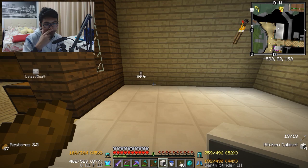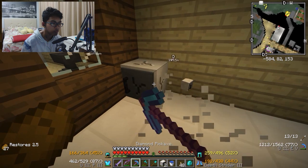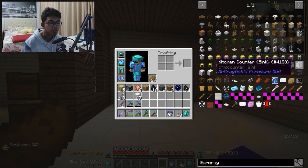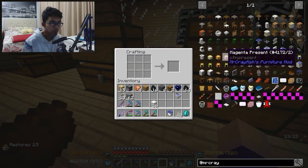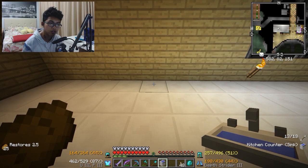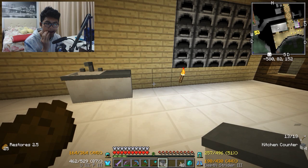Kitchen cabinet itu enaknya di sebelah sini lah. Cabinet itu bagian atas, man. Ada sink? That's a bin. Oh, ini dia — kitchen counter sink. Gue perlu bikin basin ya. Dapet basin. Terus, Cyan hard clay — which is gue udah punya. Kitchen counter. Agak di tengah lah. Satu, dua, tiga, empat.